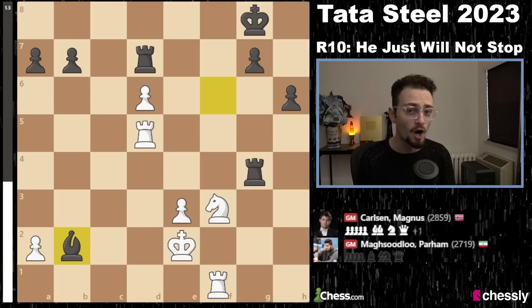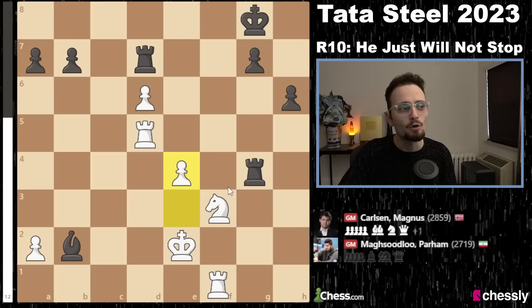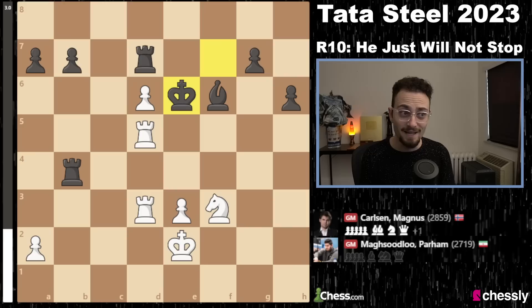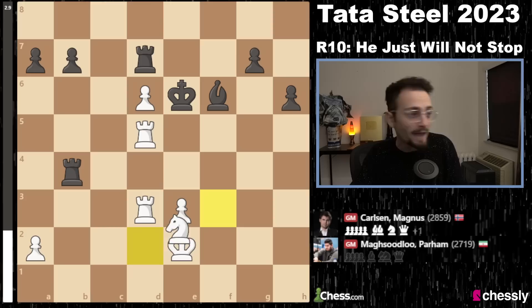Parham goes all in, giving up the pawn on b2 as well. So Parham from one pawn up is now one pawn down. If Parham's e-pawn could jump here, he would be winning — joined pawns pushing would be winning. But the second you go to e4, black takes, so that blockade is so important for black. Magnus just continues with rook b4, rook d1, brings his king in, and the bishop dominates the knight. The knight just has no access forward and cannot cross the fourth rank. This knight is neutered.